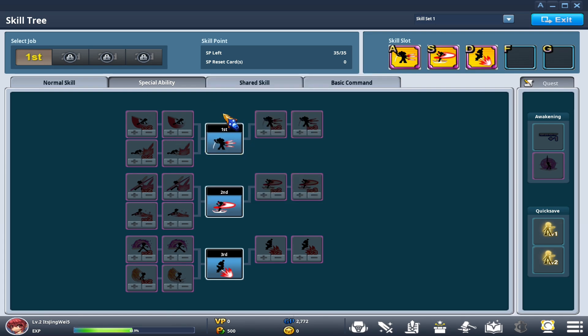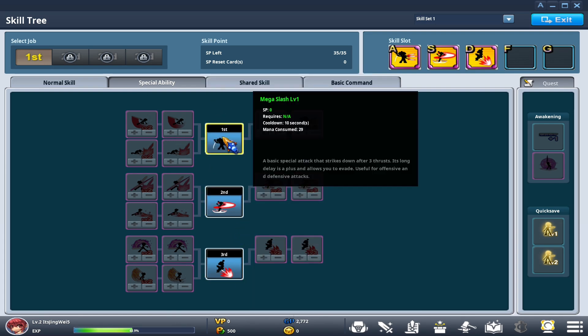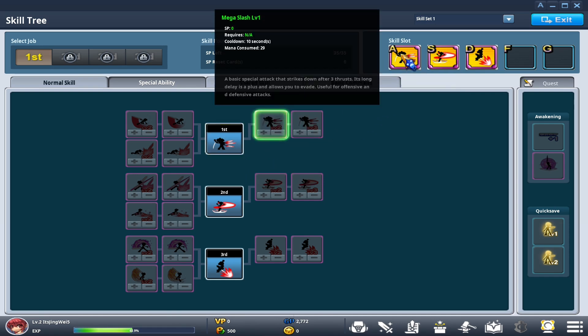Your abilities show up on the special ability tab. If you hover over them, they give you detailed information. This is our Mega Slash level one, which you can also see mapped to the screen.